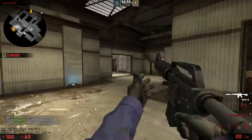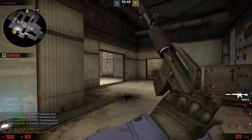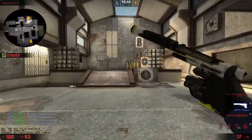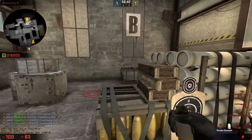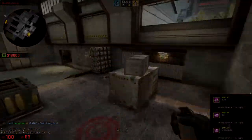You can also come in with simple flashes — maybe through the fence over here, or you can throw a simple pop flash through there to flash the opponent. And basically that's how you would take a B site. Real simple strat guys, hope you enjoy it and we'll see you next time — peace!